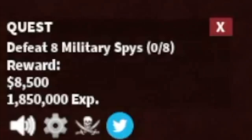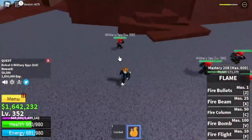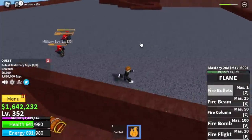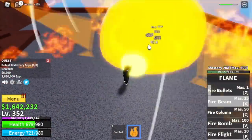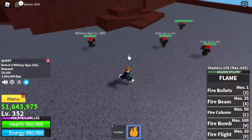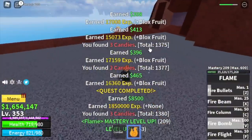Military spies: defeat 8, lure 4 at a time. Just 2 skills is enough to defeat them — almost dead with just 1 skill. I suggest you just use your fire bullets here. Do this twice to finish a quest. The goal is to reach level 375.